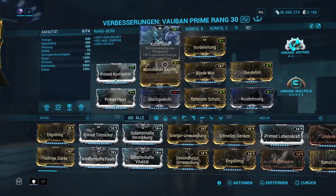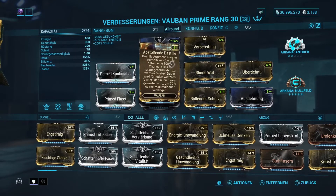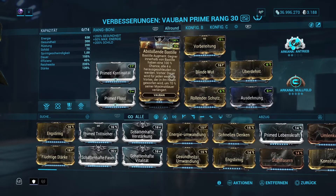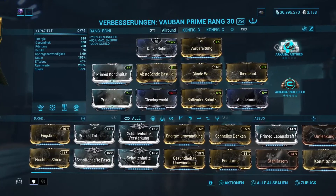Und zu guter Letzt haben wir noch die abstoßende Bastille, seine Augment-Mod. Das ist das Bastille-Augment für seine Ulti: Gegner innerhalb von Bastille haben eine hundertprozentige Chance, alle vier Sekunden herausgeschleudert zu werden. Oder Vortex hat halt zwei Optionen. Die Ulti werde ich euch gleich nochmal zeigen. Vortex-Dauer wird für jeden weiteren Vortex, der in ihn hineingeworfen wird, um 70% seiner Maximaldauer verlängert.